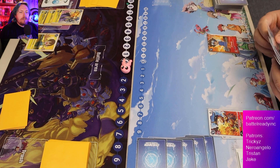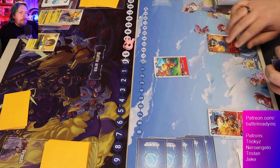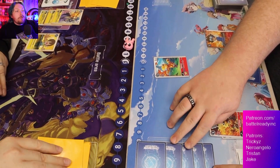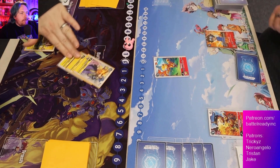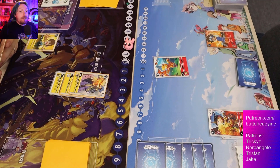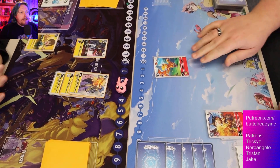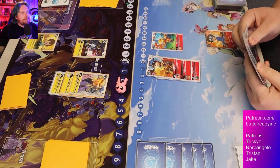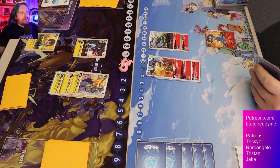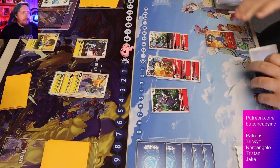Jumping back to Red, we see Zudomon get digivolved rather than hard played, then a Greymon on top of that — setting up that security attack bonus. Then a hard-played Agumon, probably drawn off that digivolve. Not overly strong plays, but the raising area is building up into some really good potential. The second Greymon hits the field especially in Red Ragna — he's gonna be swinging for a lot. Yellow hard plays the Unimon to get their opponent down to four security.